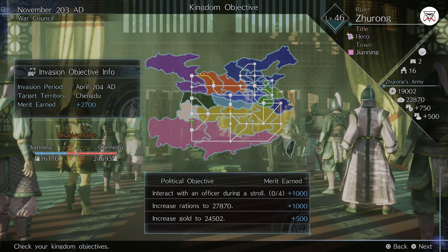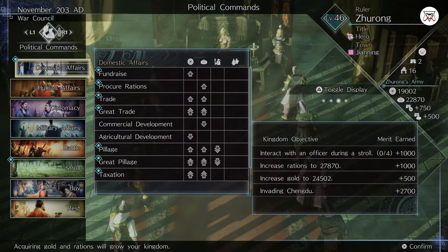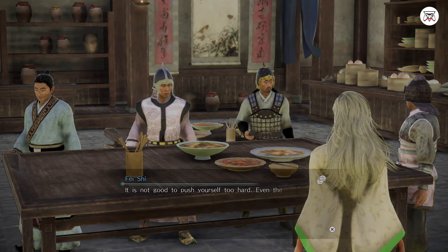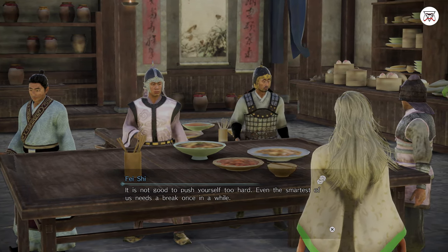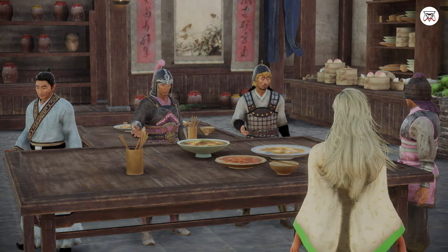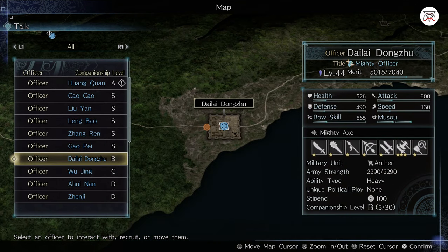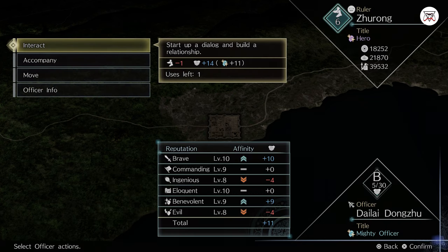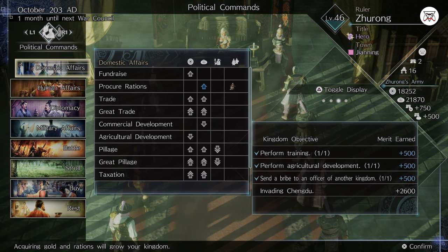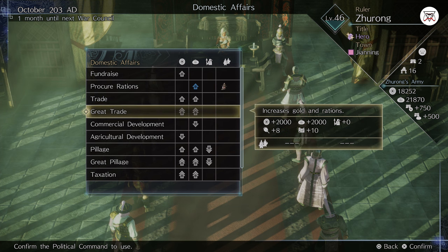In Conquest Mode, your goal is to basically go from a nobody to eventually being promoted to higher ranks and then become an Emperor who controls an entire kingdom. At the start of the game you have nothing — no army, no money, no officers. Your goal is to start making some gold and rations so that you can eventually build up an army. You do this through political choices on the left-hand menu. Every time you make a choice, one month passes in game time. The player can choose options such as fundraising to raise gold, procuring rations, or trade that gives you a bit of both. As you rank up, you eventually get access to something like Great Trade that gives you even more resources.